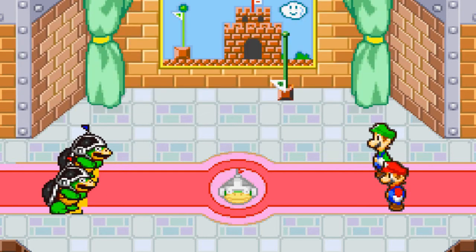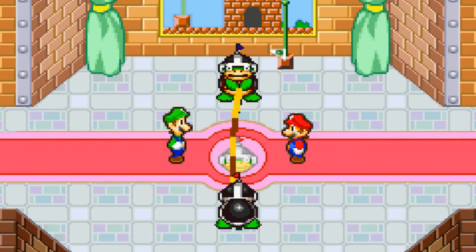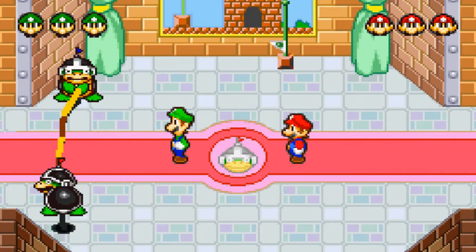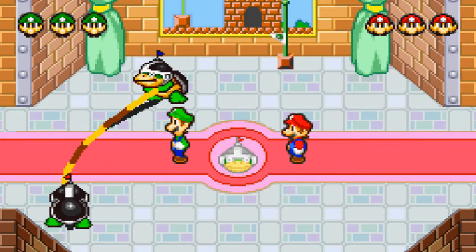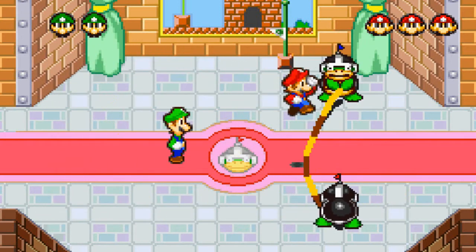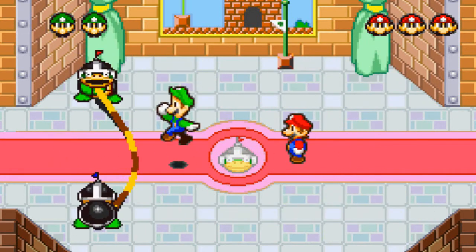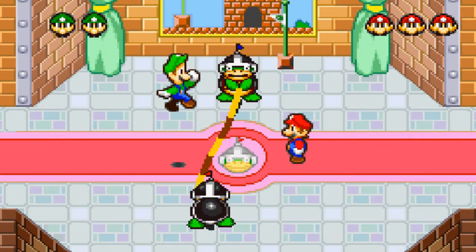Yeah, we gotta do the jump. Basically A controls Mario and B controls Luigi, and you gotta jump when the rope's about to hit you like that. Just keep doing that until you beat it. You'll also notice the lives in the top right and left corners of the screen. I failed to actually hit that jump command right there — if either brother gets hit a total of three times, you automatically lose and have to start all over again. So try not to mess up.